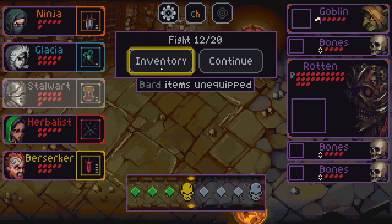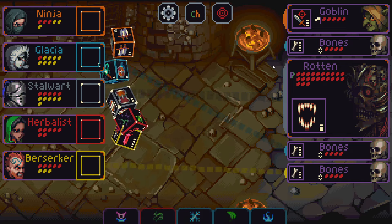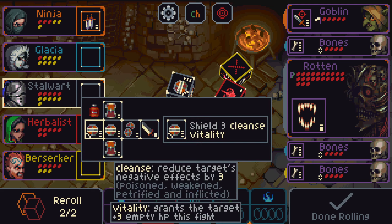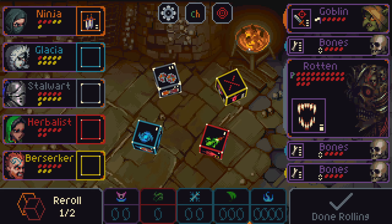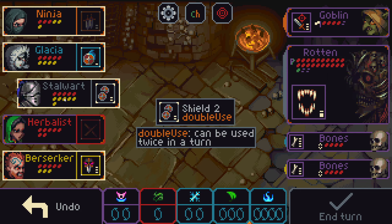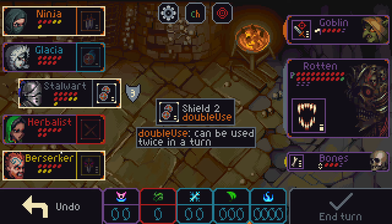That being said, I think I will just take Stalwart here. Probably just keep everything the same — we can put the way on Stalwart. Definitely take that. Cleave shield looks better this turn, so I'm willing to roll down for it. This is better too. And I'll even take a Poison actually here on the Herbalist this turn. That's fine as well. I think I will kill this Bones too. Keep Berserker healthy.